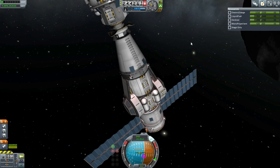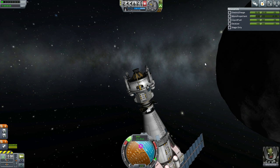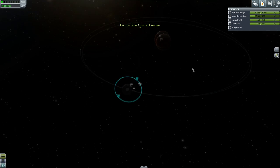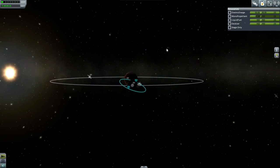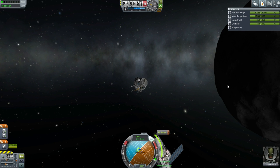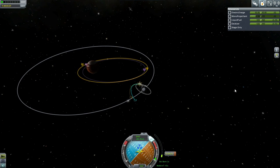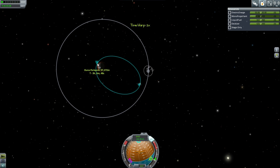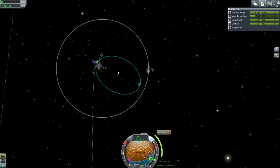It's time to undock. We want to back away. First thing we need to do is get into Duna orbit, because we're currently in Ike orbit. Looks like we're not going to fry the station with this. We might as well get in reasonably close to Duna — hopefully its gravity will help us on our way. We are now in Duna orbit. Let's see if we can burn from periapsis out to Kerbin — that would be the ideal situation.